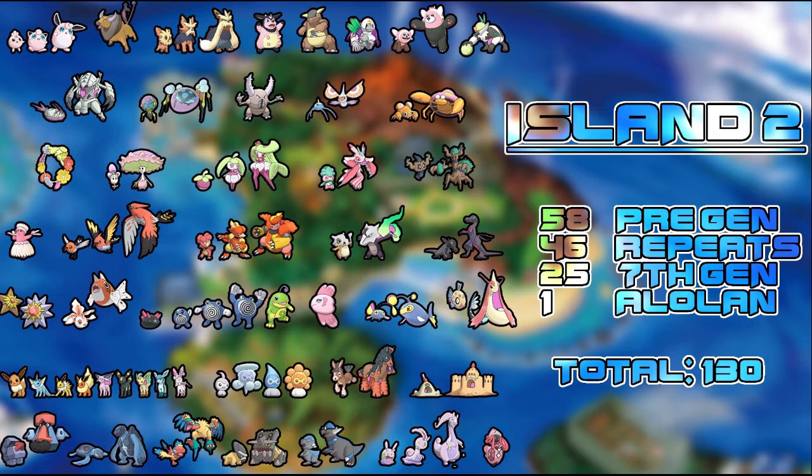We've got the Sandygast line — can't remember the name — and Nosepass and Probopass. Then the fossil Pokémon: there are four available and unfortunately no new fossil Pokémon this generation, which is a bit disappointing — Generation 2 was the only other gen without new fossils, and that was because of the Kanto connection with Kabuto and Omanyte. For island two we see Tirtouga, Archen, Shieldon, and Cranidos with their evolution lines, Goomy line as this island's pseudo, and the island's Totem Pokémon — I believe the last one was Tapu Lele.